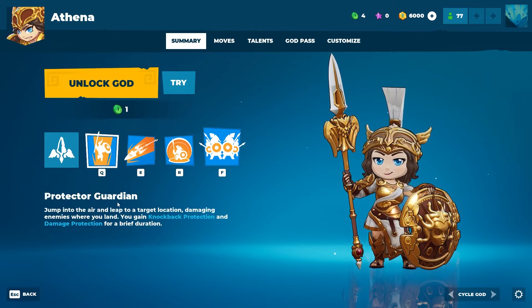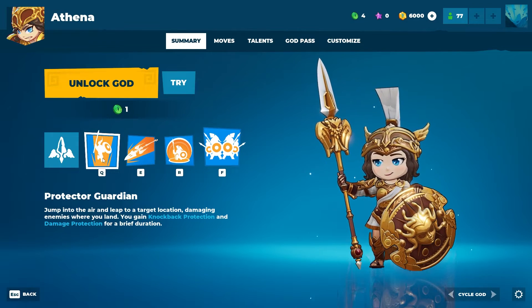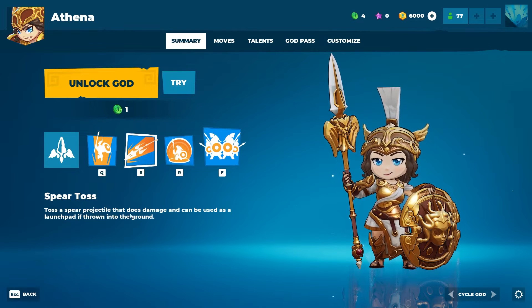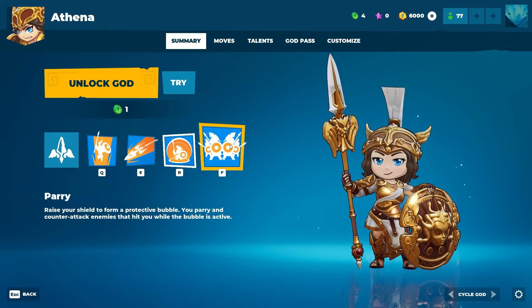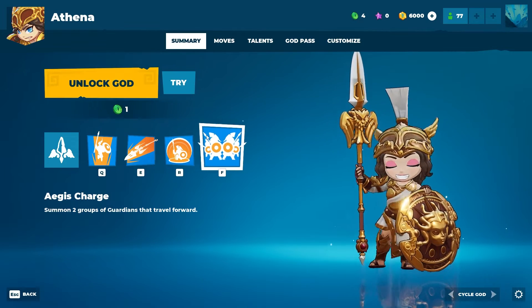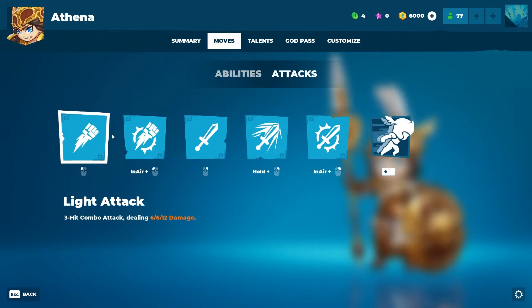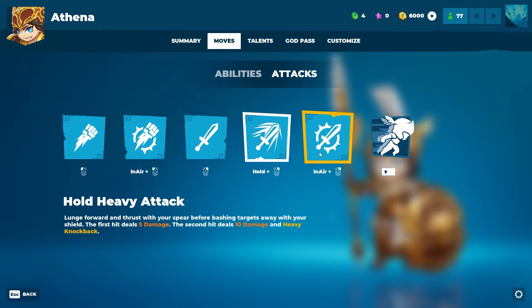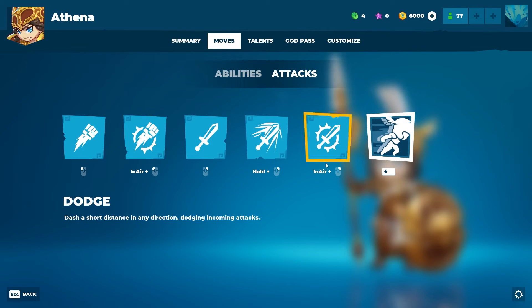Protector Guardian: jump into the air and leap to a target location, damaging enemies where you land — you gain knockback protection and damage protection for a brief duration. Spear Toss: toss a spear that does damage and can be used as a launch pad if thrown into the ground. Parry: raise your shield to perform a protective bubble — you parry and counterattack enemies that hit you while the bubble is active. Aegis Charge: summon two groups of guardians that travel forward.